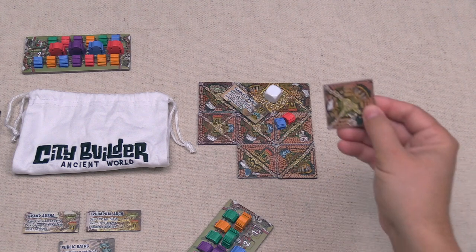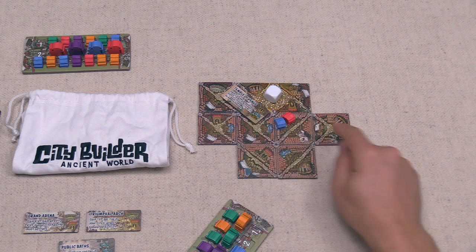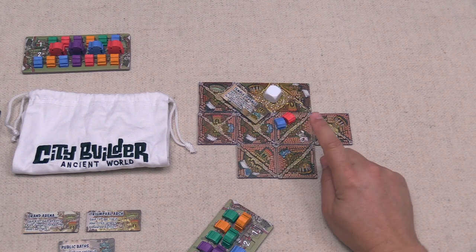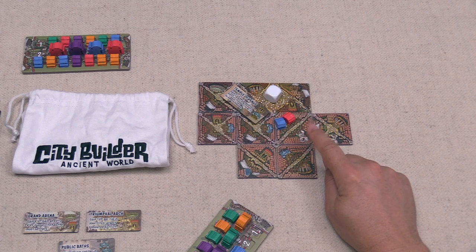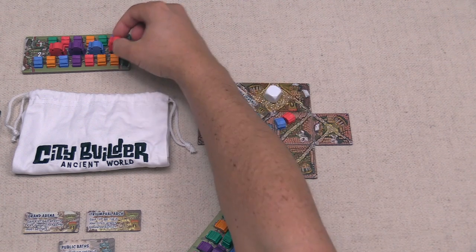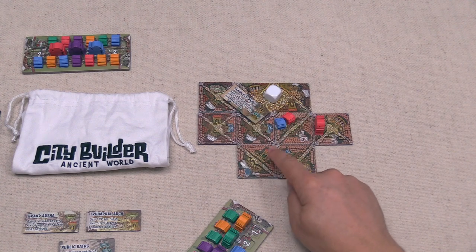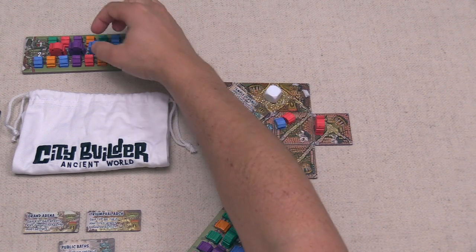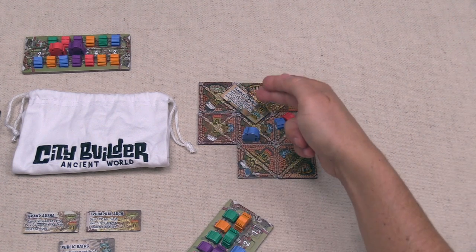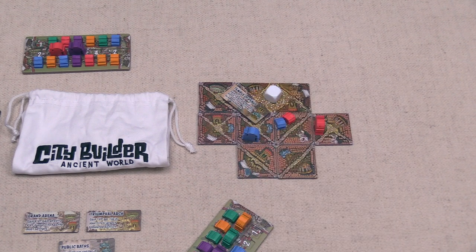The white player places a tile completing a district with two vacant buildings, two blue landmarks, a red landmark, and a statue. They decide to settle and make the statue red. With two red and a non-red, they settle a large red settler, and with two blue and a non-blue, they settle a large blue settler. There are now no vacant houses in this district, so the Temple of Venus gives them two extra points. The white player probably wants to focus on smaller districts going forward to maximize that monument.